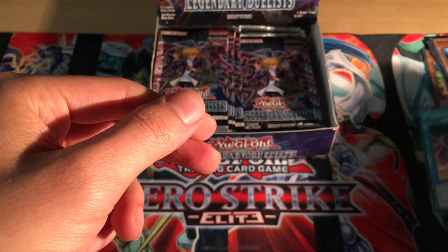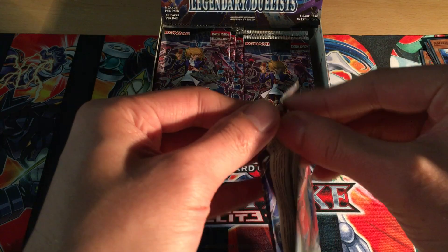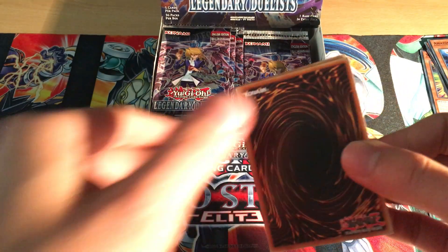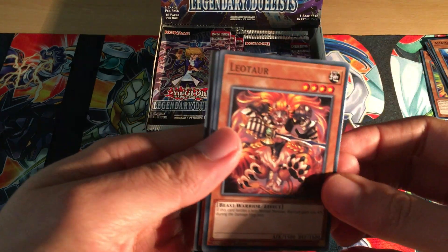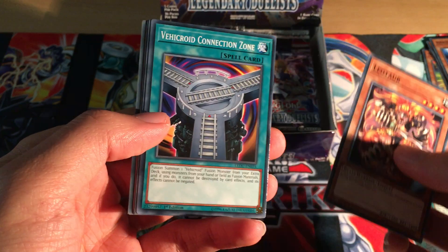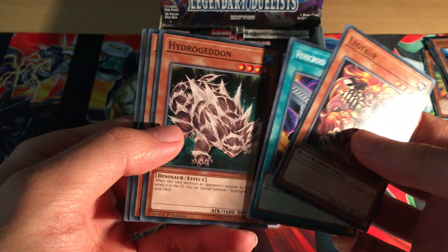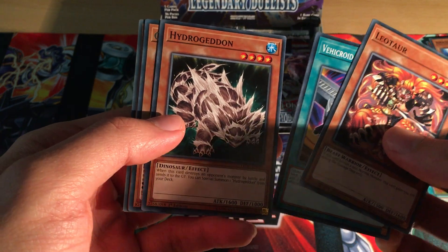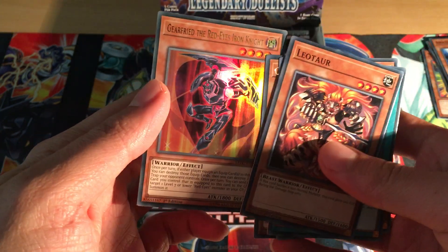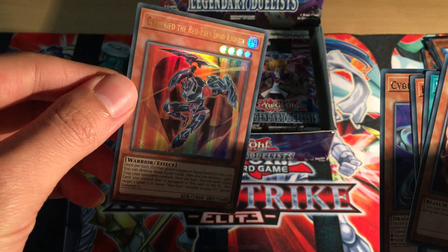I don't think a lot of this stuff is going to be super competitive, but the Red-Eyes stuff will definitely be helpful for the deck and gives it a boost in the right direction. Leotill - another Duelings-type card. Vehiceroid Connection Zone. Hydrogedon - Oxygeddon and Hydrogedon mix to make Water Dragon. Cyber Dark Claw, and Gear Freed the Red-Eyes Iron Knight - that's one of the better ultra rare cards in the set.